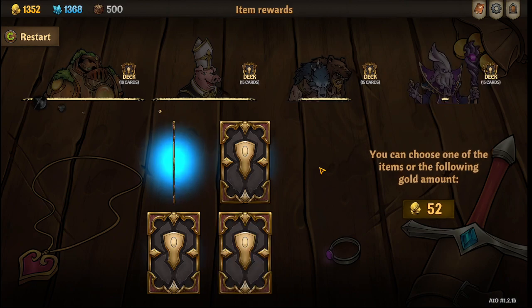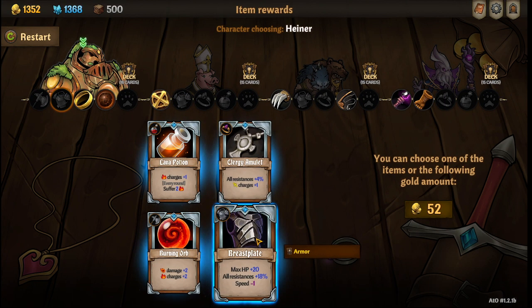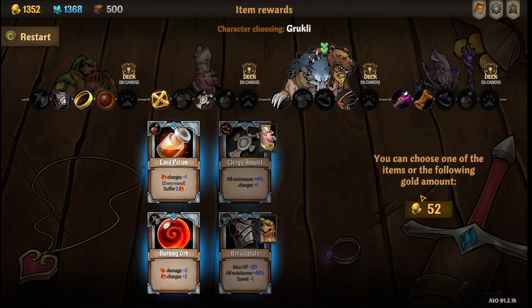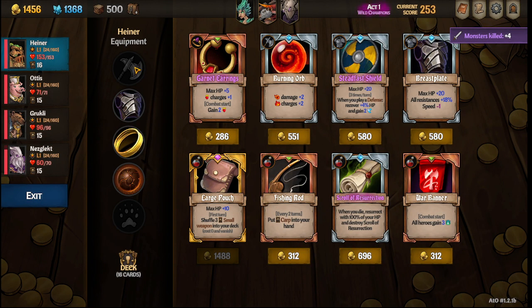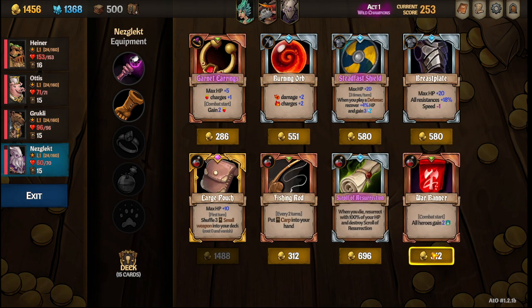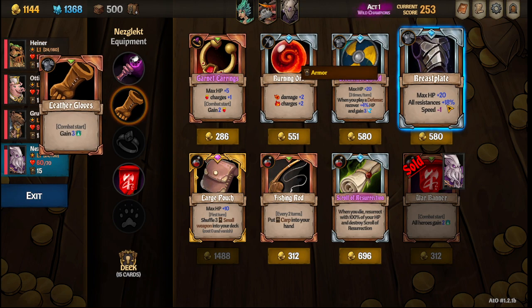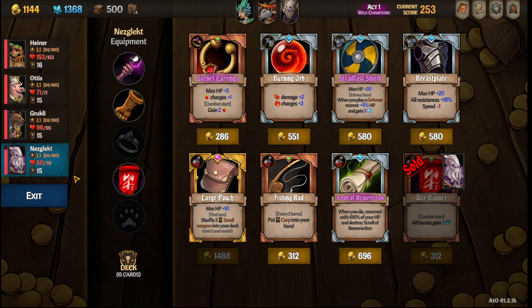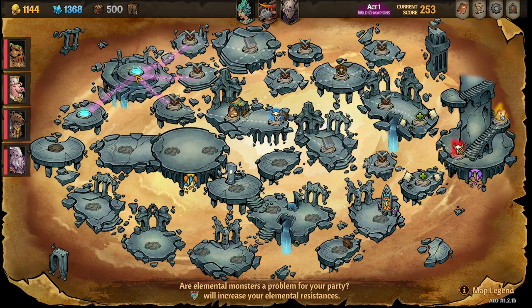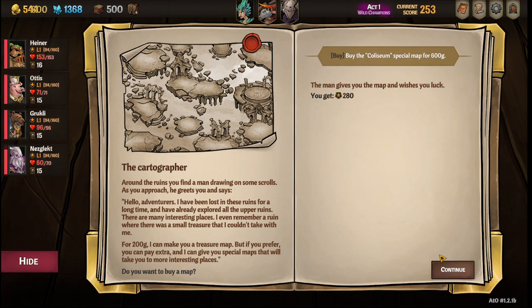That zero-cost Flash might actually be good in Otis's deck. Put the Breastplate up front, put the Clergy there, and pass on these two. There is a War Banner which is amazing — go buy the War Banner. You can upgrade the Breastplate if you want, or get these Garnet Earrings, but you do want to save 600 gold for this node — buy the Coliseum Map, because that is insanely good for you. And when you get to the Coliseum you just want to fight the boss.